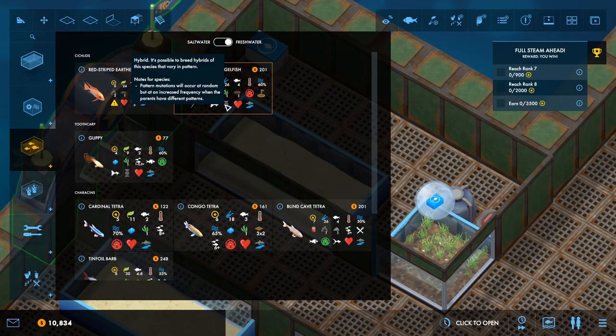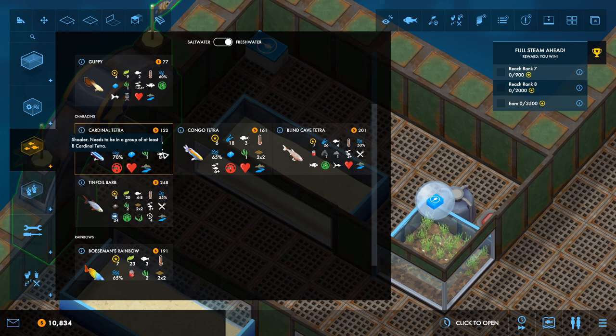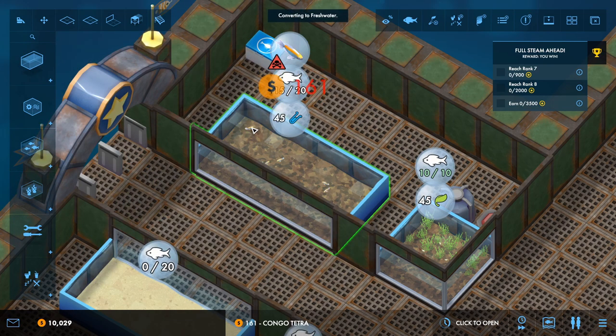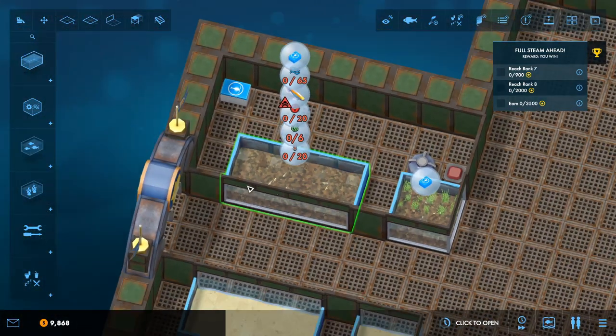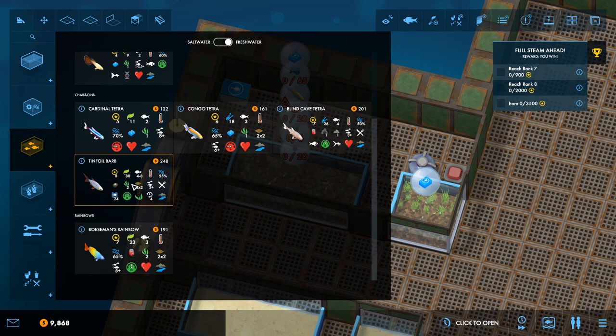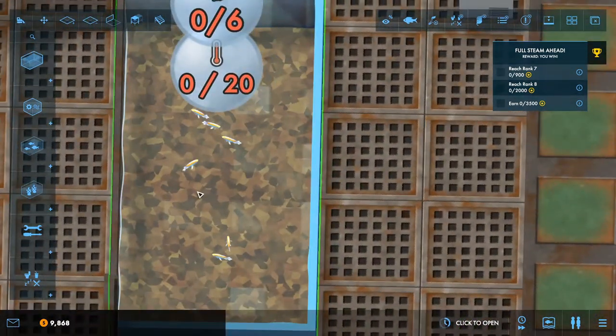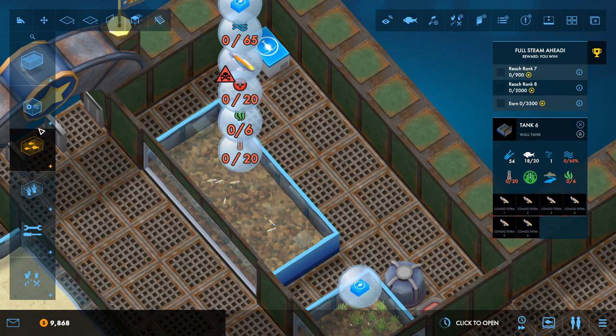What else can we put in this one? We can do loads of cardinal tetras and Congo tetras — that needs to be in a group of eight and that needs to be in a group of six. I think they can go together. It requires acidic water, which we can do. So we'll do six of those, eight of those. Oh, we're not going to have enough space. The tank is full already — so that's our Congo tetra tank. I can't help but think this is not a good use of fish.